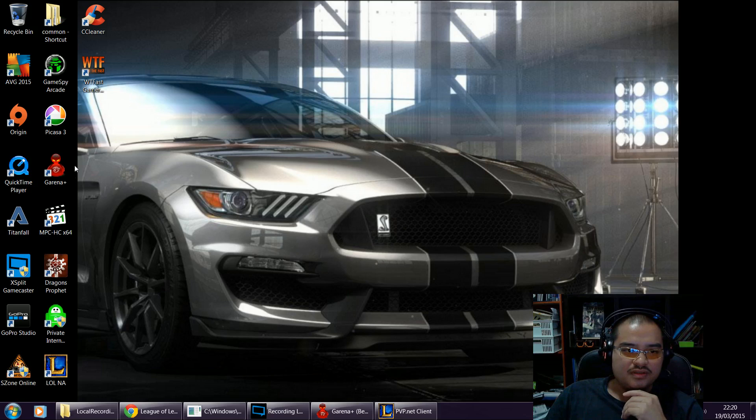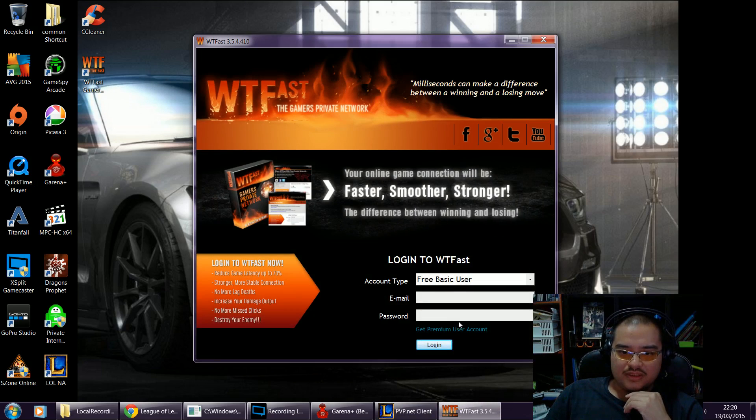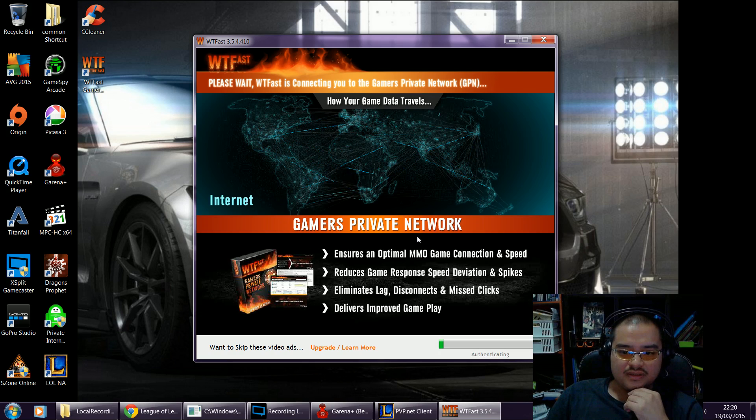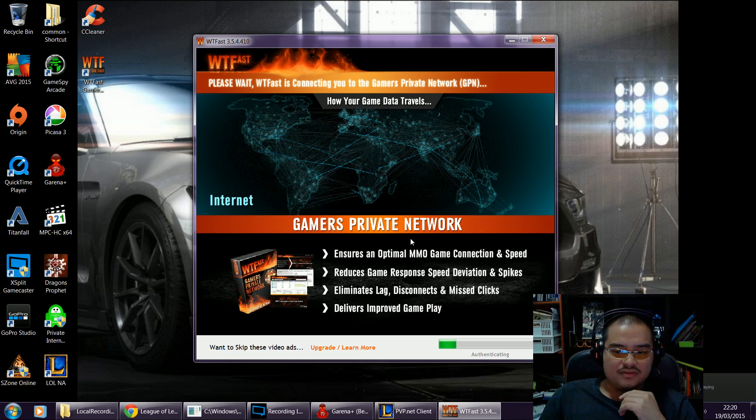So what you do is you just start the WTFast program. I've already got it running. So this pops up — premium user, free basic user — you don't need to key in anything unless you want to. Just log in there.